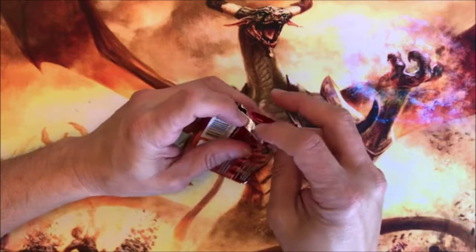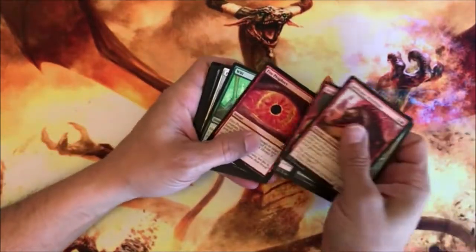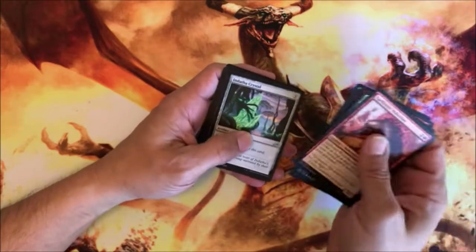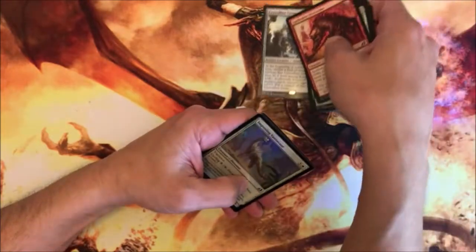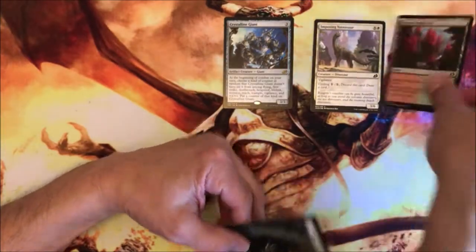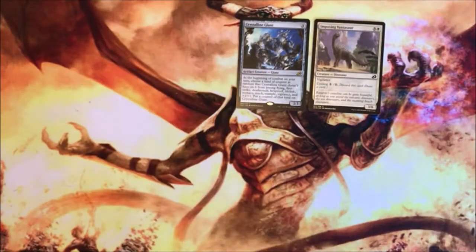Then yeah, Luminous Broodmoth, planeswalker Vivien, and Lukka — I'm guessing he's another planeswalker. Fire Prophecy — three damage. In case you need to capture a monster, Pork Parrot. Some rocks and the rare is a Crystalline Giant. Foil Imposing Vantasaur and another — get your dual lands.